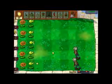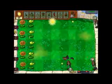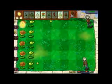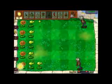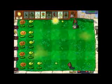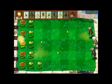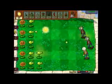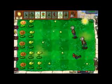Peashooter. Eventually, the garlic does die after a lot of hits — technically, after the same amount of hits as any other plant — but he doesn't just get constantly chewed on. He gets chewed on, spit out, and then chewed on by some other zombie and spit out, and he just keeps going through that cycle. These zombies should go by much faster once I just get more Peashooters out there.